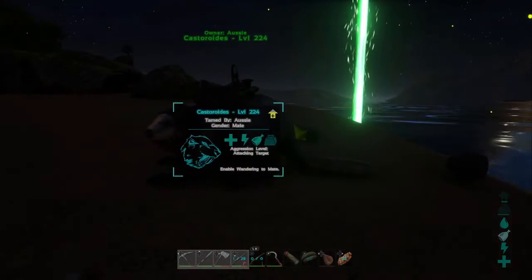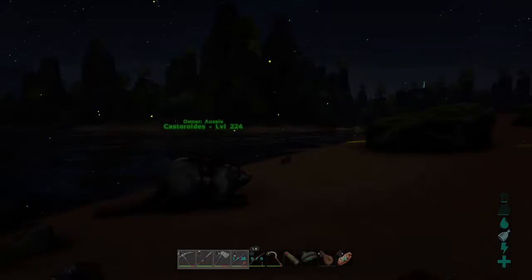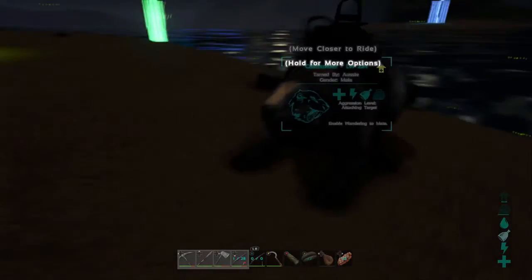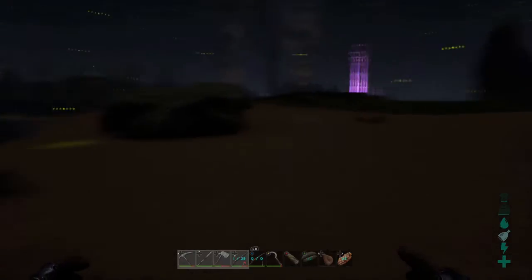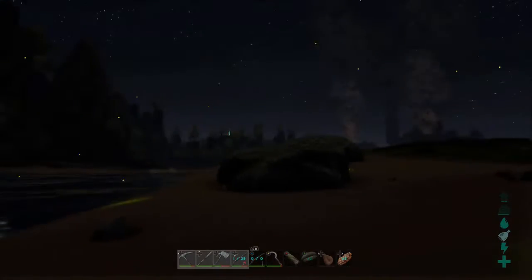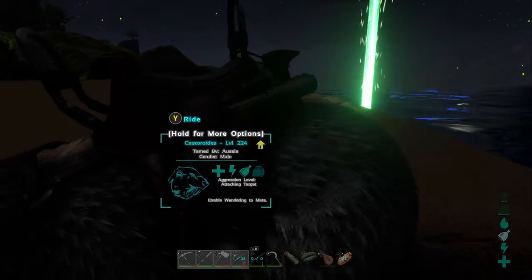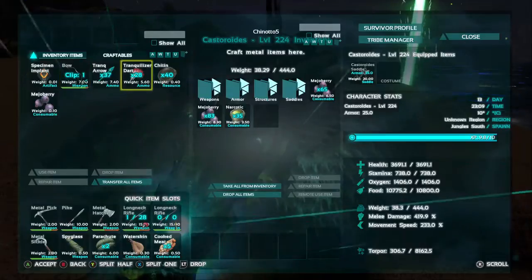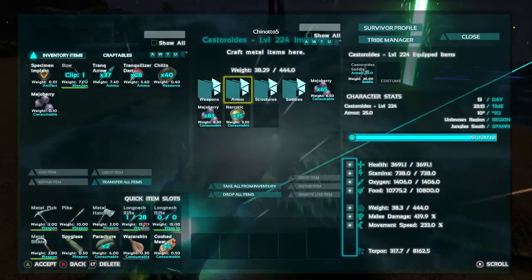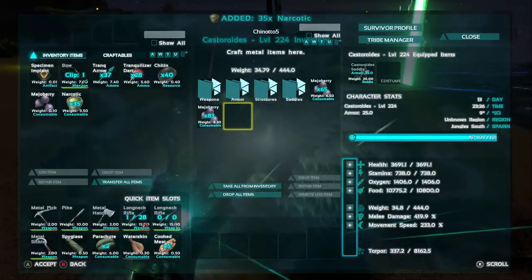Alright, here it is - the beaver! He is up, he is tamed, and it's night time just to piss me off again because I can't see a thing. Oh, I love this game. I might actually turn night time off - I honestly really don't need it. So here it is: I've made his saddle and chucked it on. With the beaver their saddle makes them like a smithy, which is awesome - pretty much a portable on-the-go smithy.